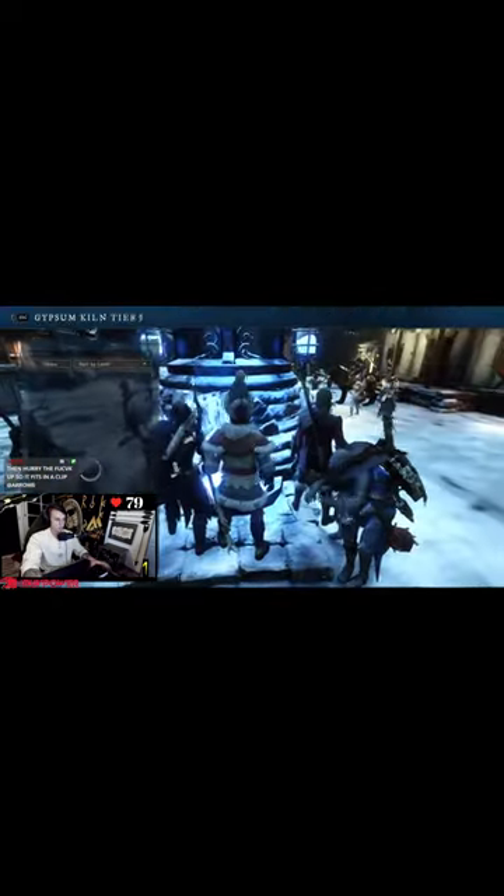Once it's in your bag, unequipped from everywhere, you scroll all the way down to the bottom. If you can upgrade it, it'll show up all the way at the bottom.